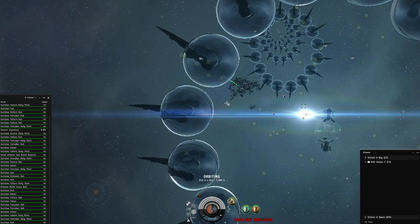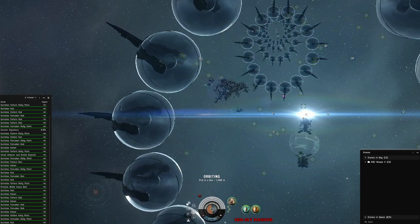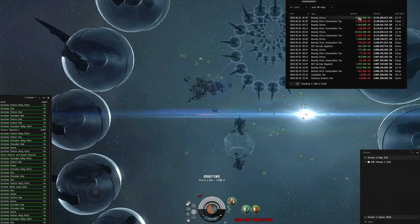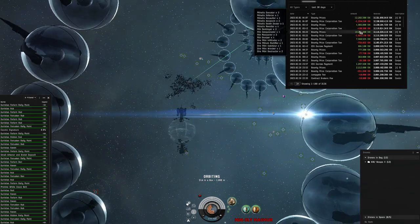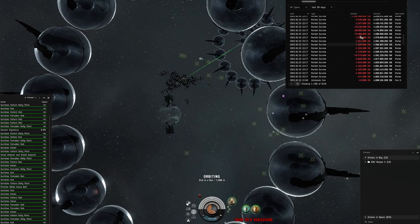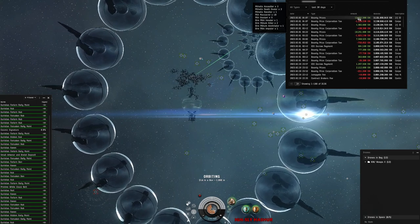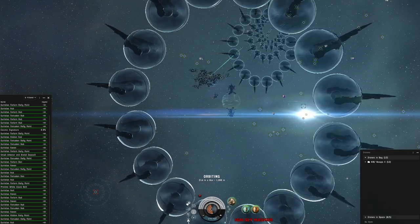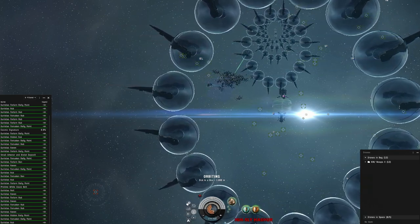If you guys want to see the best ISK per hour we can get, we could put that together on the live stream. I wanted to show you our ticks — we got about 12 million here, 10 million here. Over there is the Rattlesnake we'll be doing a video on. Pushing it to the limit over about 12 hours with clean sites and no interruptions, you can look at about 12 million per tick, if not higher.